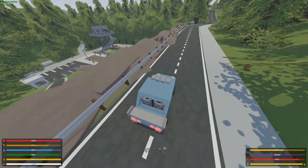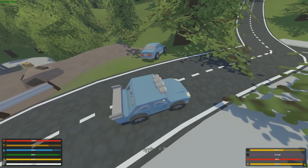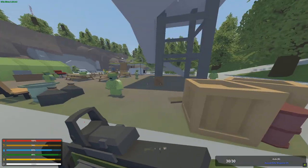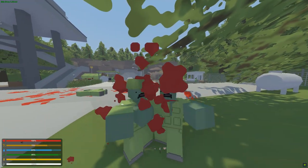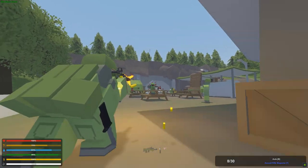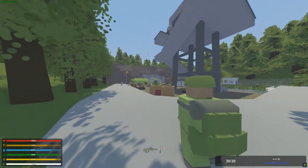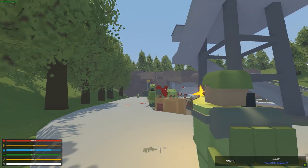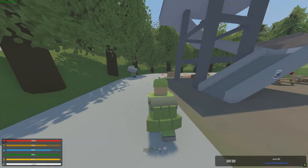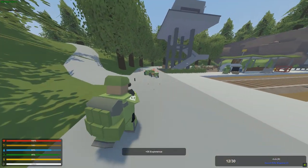We are at the military base now, moving towards the construction site, and I see a lot of zombies here. There is a mega zombie which we can definitely go for — I have enough ammo, this should be possible. Especially for the XP we need. This gun has quite a bit of recoil, I didn't expect that. But we're good. I don't think it will take that many more hits — and there we go.